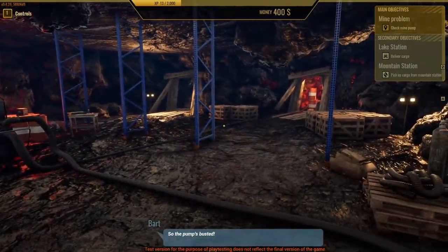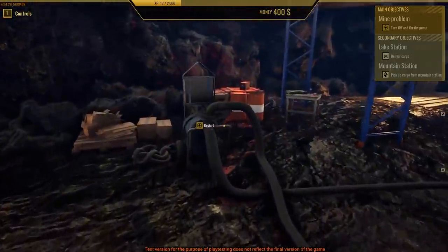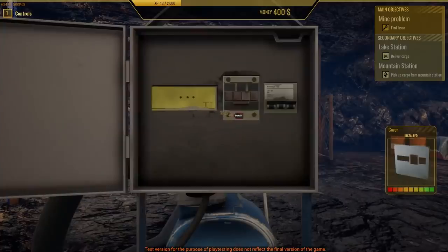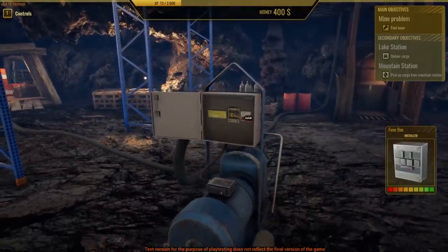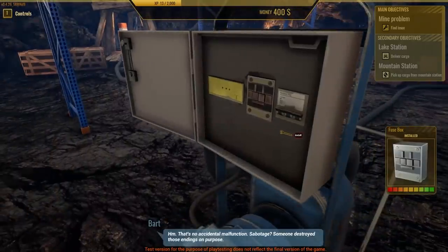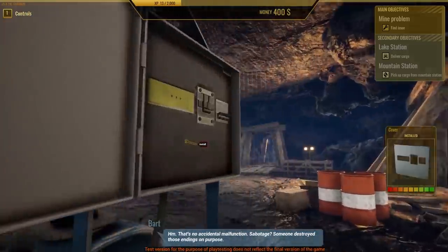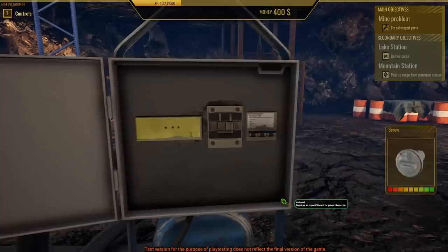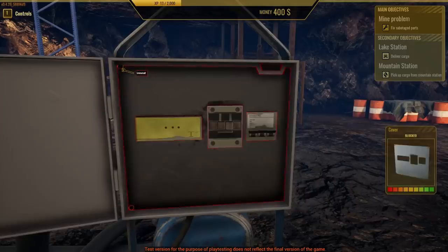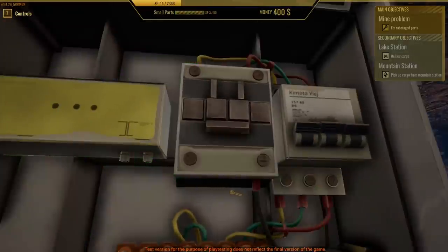So the pump's busted. Have you tried turning it off and on again? Oh my God — the comedy in this game. All right, let's restart it. That was no use. Well, let's see what's going on with this. Thought I'd be repairing cars, not pumps. So we got some wiring issues — there's no accidental malfunction. Sabotage? Someone destroyed those endings on purpose. Those jerks. So I think I got to take off this plating because obviously the wires are behind this. And voila — there's all the good stuff.